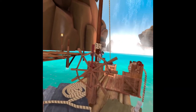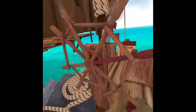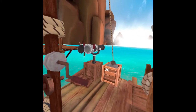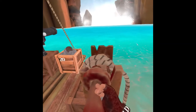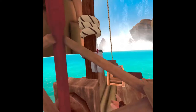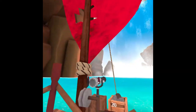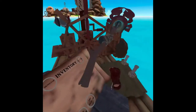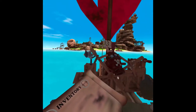Now, the thing that sets this game apart from a lot of games — we'll come back to that. Let's just get started on our voyage. We'll put our sail down. We have an inventory which includes a metal detector that helps us find buried treasure, a shovel which we can use to dig up the buried treasure, and health potion slots which we can get at the merchant island.